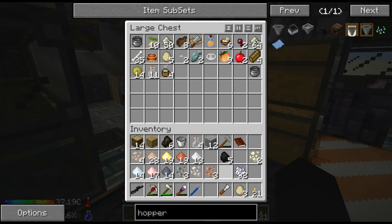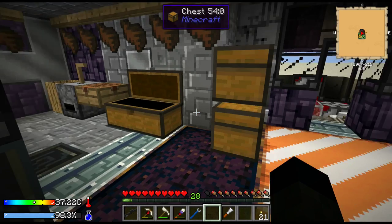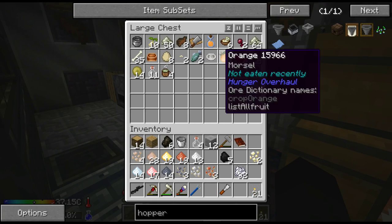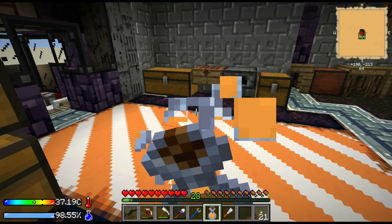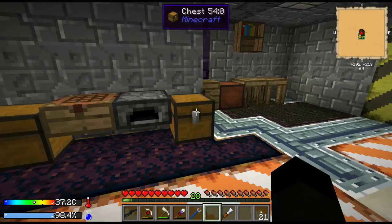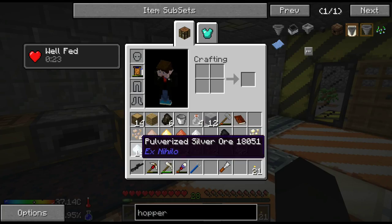What else did I have for food? Oh eggs, that's right. I've got some fish, I really need to eat something. What can I have that's not been eaten recently? We can have an orange juice and we can start processing up some of this ore now.